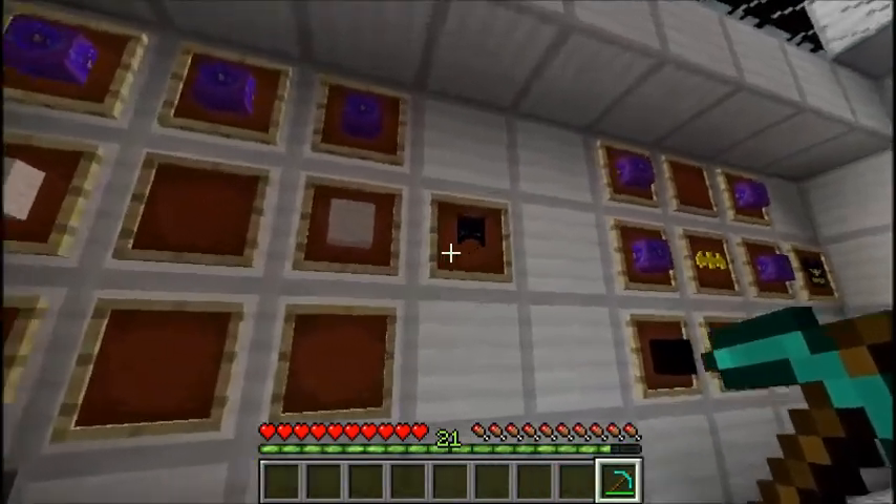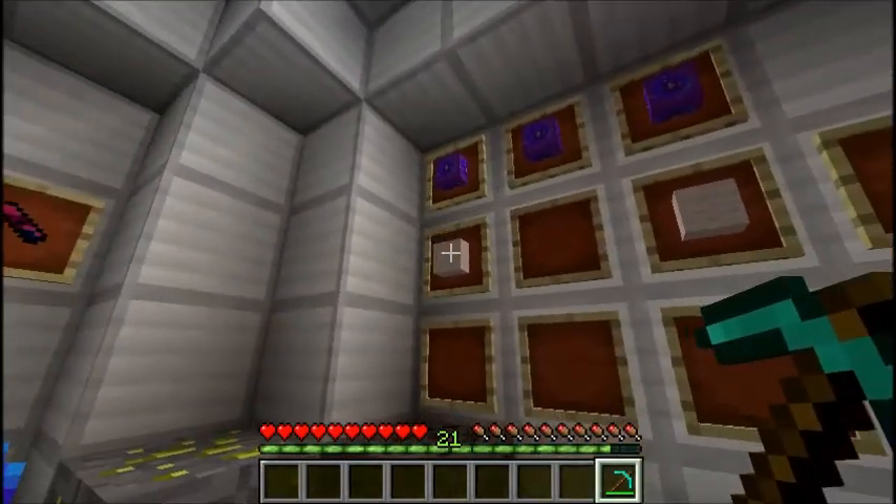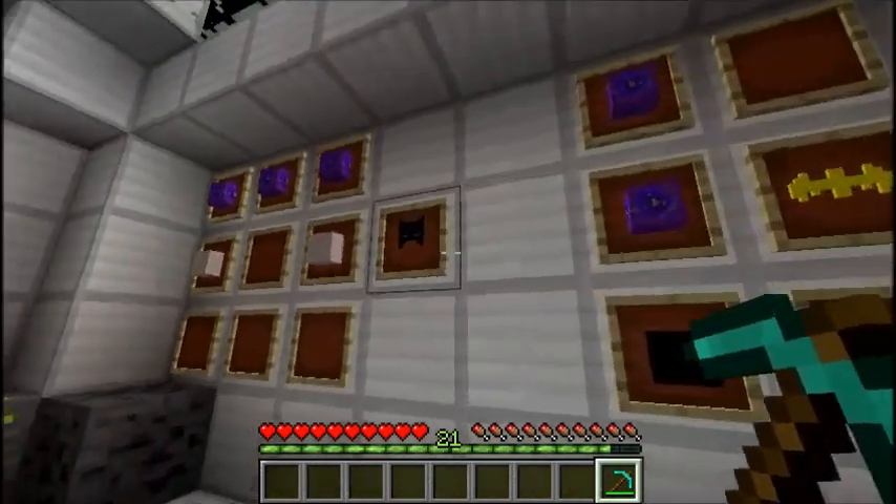Here we have Batgirl's mask. We'll be using three purple crystal blocks on the top and two white cloth on the sides. That'll give you Batgirl's mask.